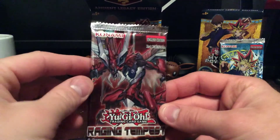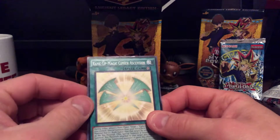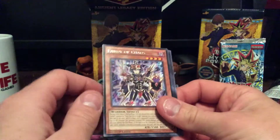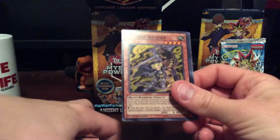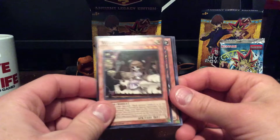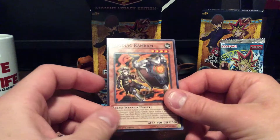Next up we have Raging Tempest — this is a nine card pack of a newer set. We have Rank-Up Magic Cipher Ascension, Symph Amplifier, Void Feast, Ebony of Chaos, a Rare, Zodiac Rapp, Ancient Gear Hunting Hound, White Princess, Yuko Tuner, and a Zodiac Ram Ram.